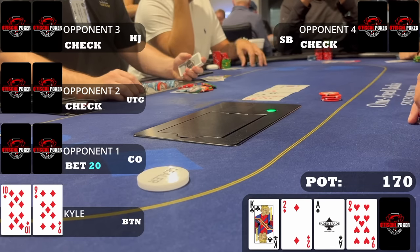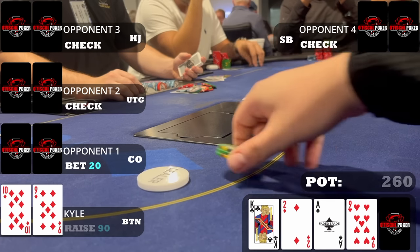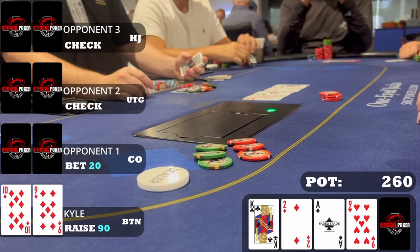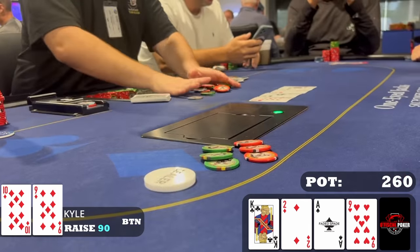It checks all the way to the cutoff who bets only twenty dollars. Out of all the players to have a strong hand, this is the player I expect it from least. Early position players can have weak suited aces and would likely bet when checked to on the turn. But the cutoff is most likely just trying to steal. So I raise to ninety dollars, representing a strong ace, hoping to get a weak king or pocket tens to fold. All early position players fold and the cutoff eventually folds as well — decent pickup, somewhat turning a nine into a bluff.